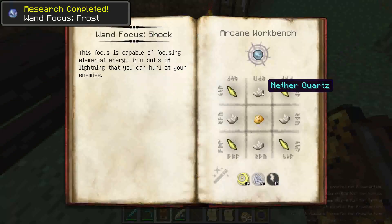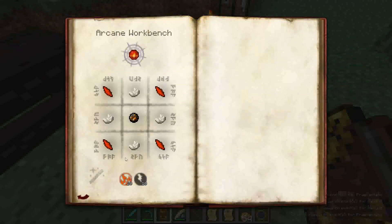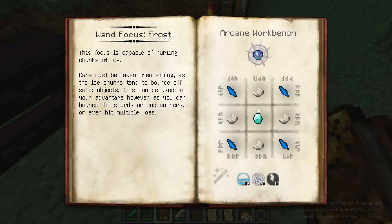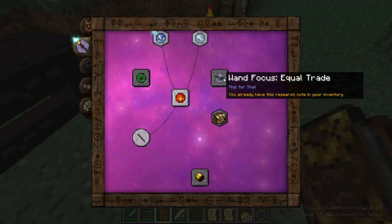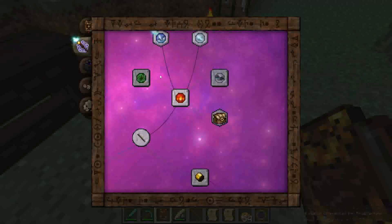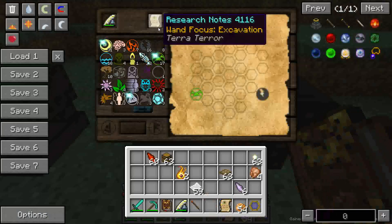So I've got both of these recipes. As you can see, the recipes are not that difficult and not that different from the Wand Focus of Fire. All of them require nether quartz and shards and a reagent in the middle. These two I'm just going to go ahead and spawn in. These ones I'm going to complete the research notes that I put in my inventory and show you my solutions.